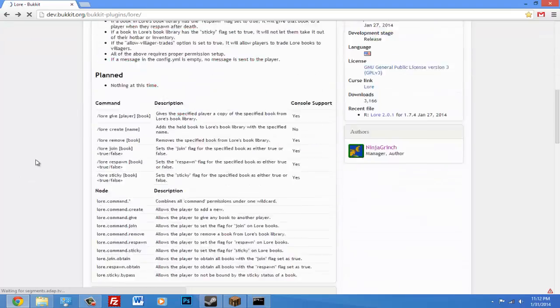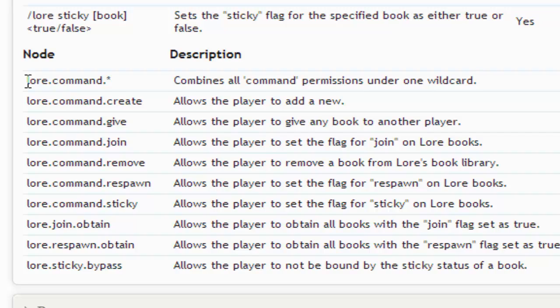Also make sure to set your permissions. If you scroll down on the page, give this permission if you want to create and hand out books.